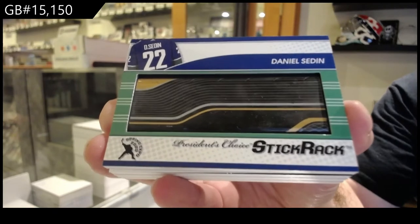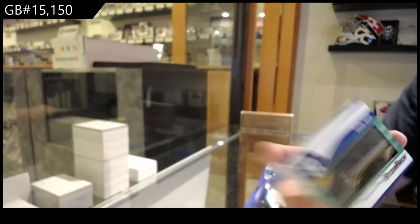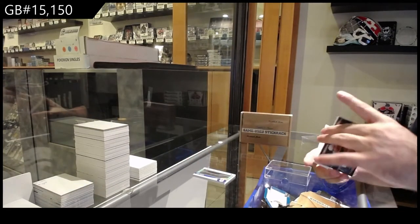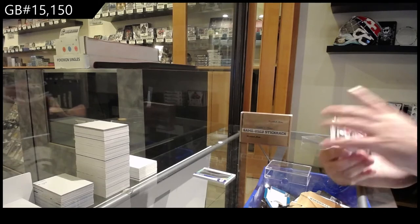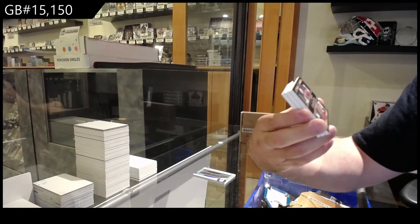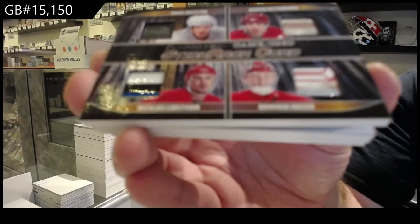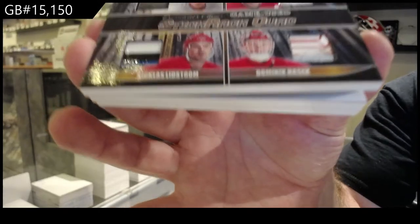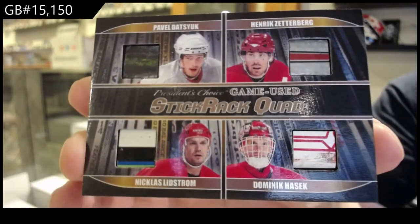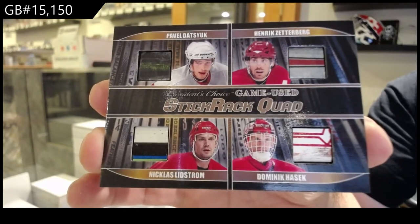Daniel Siddin, 139. Which actual break is that? Just so I can semi-visualize that — oh, that's sick. Card number four of five, quad stick rack of Datsuk, Zetterberg, Lidstrom, Hasek. That's a beast. Four of five.